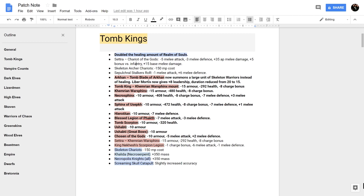The biggest Tomb Kings change is that the healing amount of Realm of Souls has been increased, which is very significant. Realm of Souls has always been great but never compulsory — now that increased healing really kicks in. The Chariot of the Gods had its melee attack and melee defense dropped, making it a little less tanky, but it got plus 35 AP melee damage, plus 5 bonus versus infantry, and plus 15 base melee damage, so it hits like a truck.